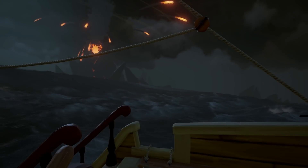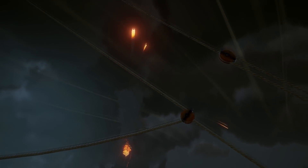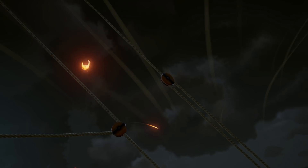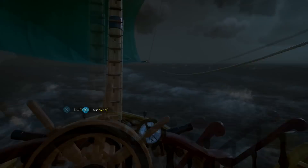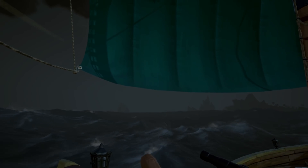We've also got rowboats, which we knew about. Find these new additions washed up on islands — they can be pushed into the water and docked to your ship to be transported around the sea. And we have the new sea posts as well, which appear across the Sea of Thieves offering discounts on a selection of items that change over time.